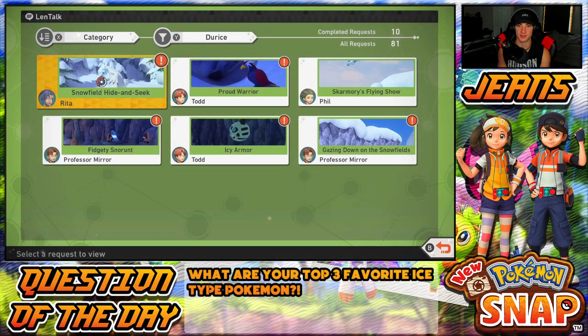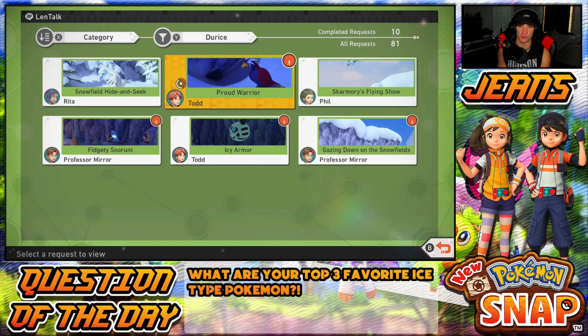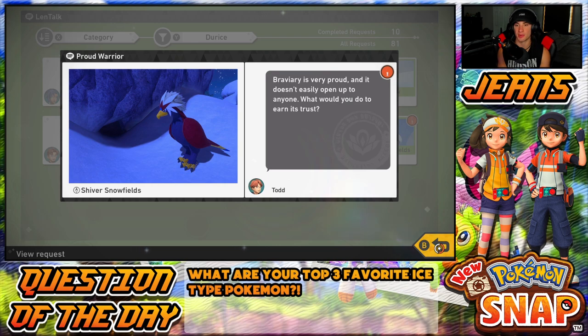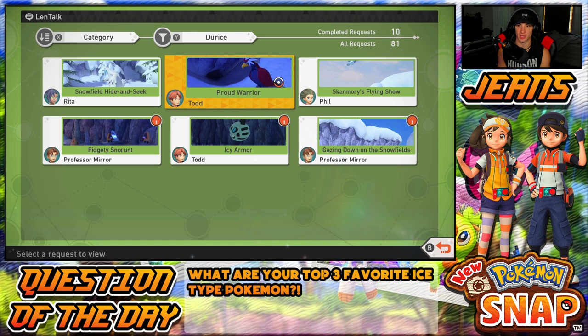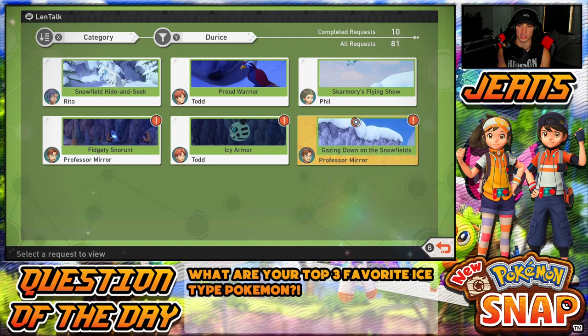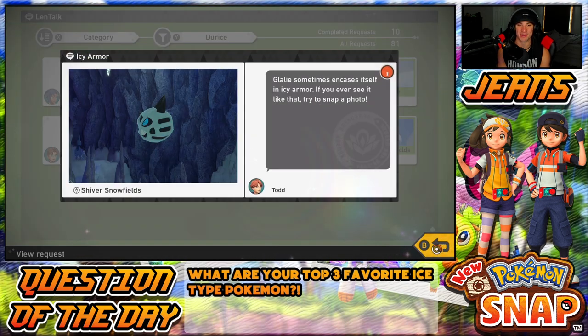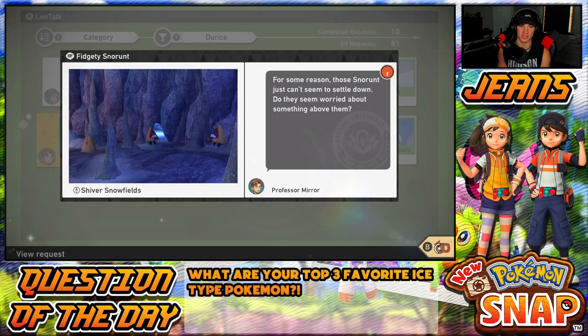I'm going to look at the requests. We got 'Hide and Seek' — does Beartic look like it's searching for something? We probably got to find out. 'What would you do to earn trust?' — a proud warrior, very proud, doesn't easily open up to anybody. We also got Skarmory flying — I've sent in a picture of Skarmory flying like that twice already. What's this one? 'I thought I saw something on top of the cliffs, could you look around?' — it was Delibird, I know for a fact.